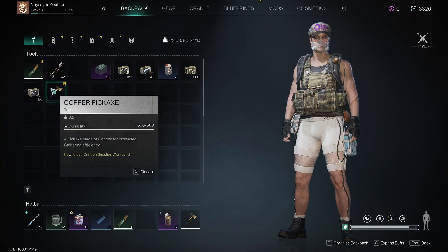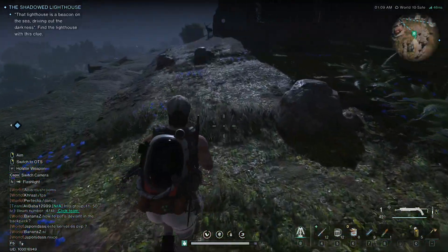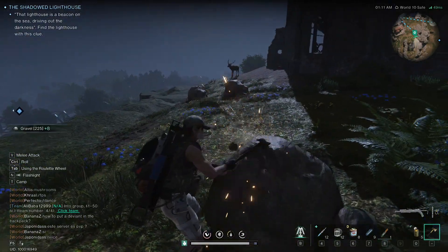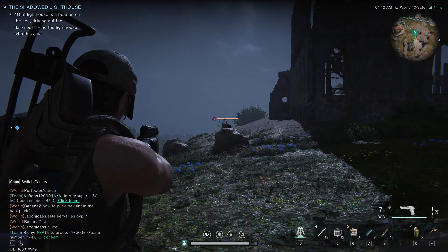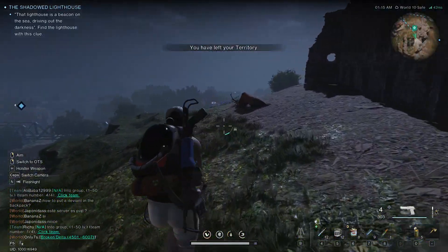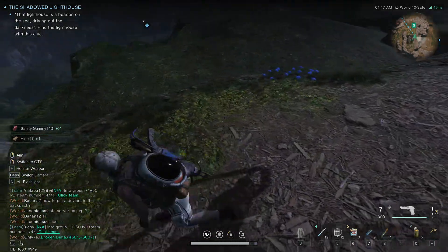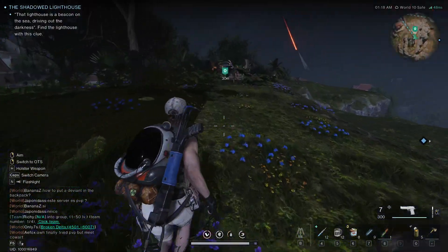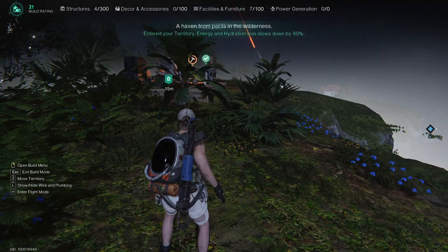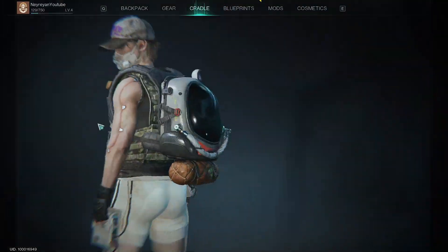I guess if it's showing as equipped, this is what you'll be using automatically. Yeah, that's kind of cruel - sorry about that deer, it's a gameplay feature. I don't want to hurt any animals but in this game I need the hide. You actually get a lot of information about the stuff you're building and the base - really, really cool.